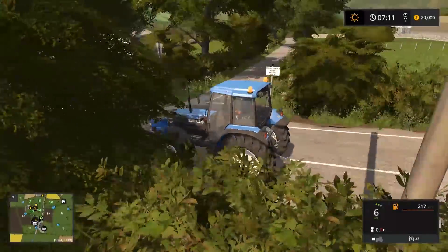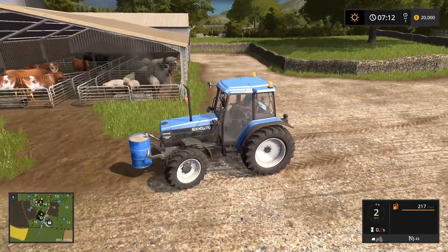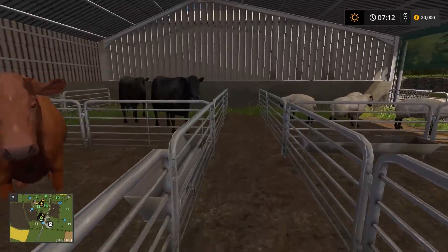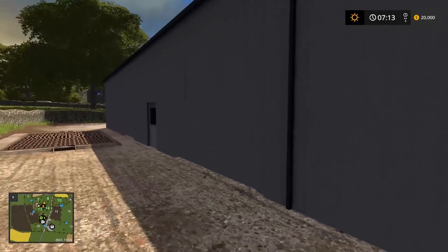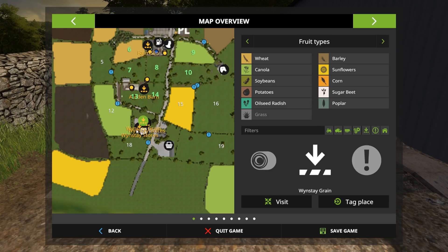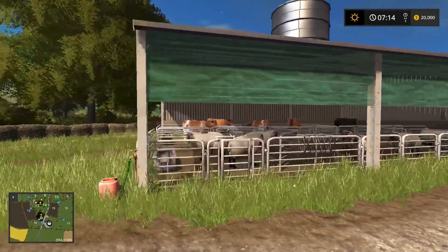We have some roads over here we should definitely check out. On the right side is the animal market. Over here is the place where you buy your cows and sheep. There are no pigs on this map. Over here is the manure sell point. This is a sell point over here. On the map we have Windstain Grain and the Winstain Stores — so we have two stores. Some sell points and the animal market.